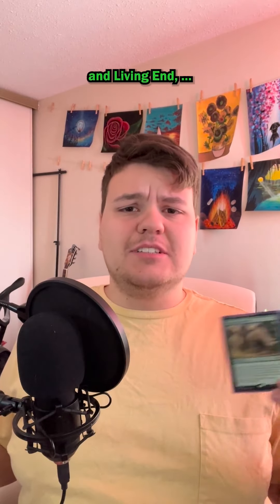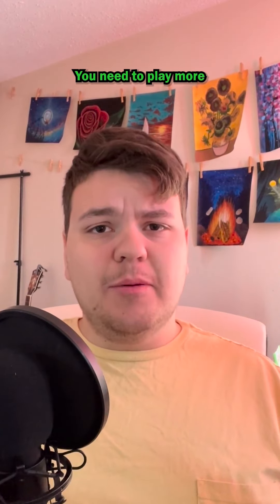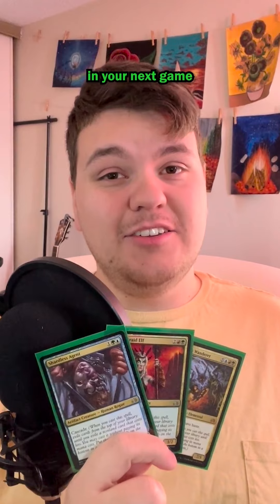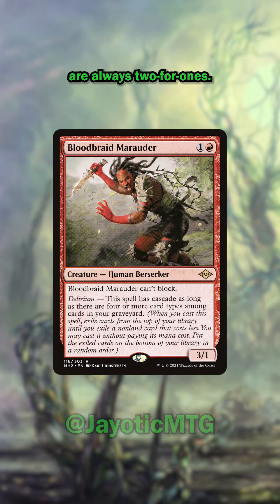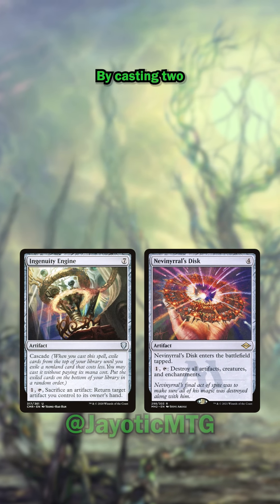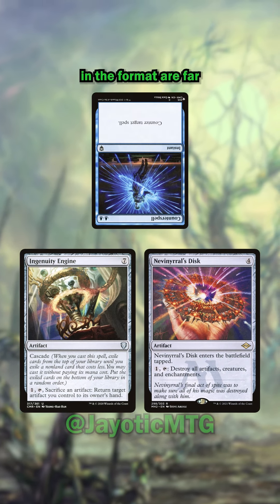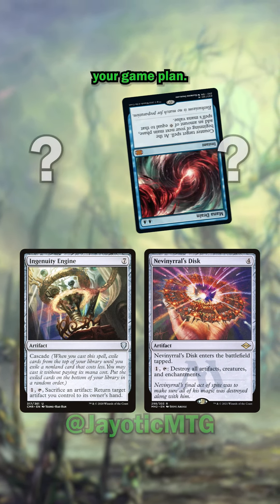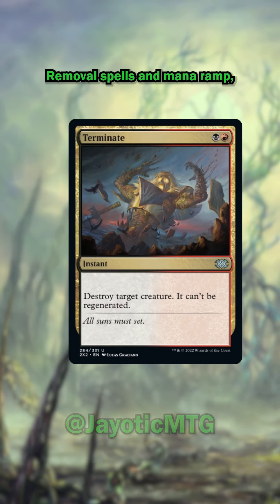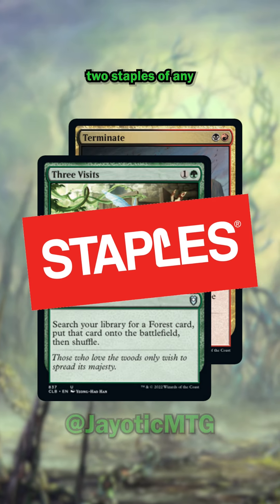To hell with Temur Rhinos and Living End — you need to play more Cascade in your Commander decks. Here are three reasons why you should throw some chaos into your next game of Commander. For starters, Cascade spells are always two-for-ones. When you cast a spell with Cascade, you flip cards off the top of your library until you hit a cheaper spell, which you can cast for free. By casting two separate spells, the most common counterspells in the format are far less effective. Also, Cascade spells naturally hit removal spells and mana ramp — two staples of any Commander deck.